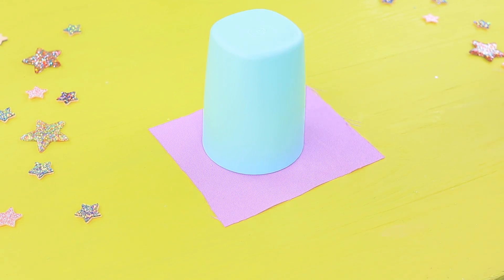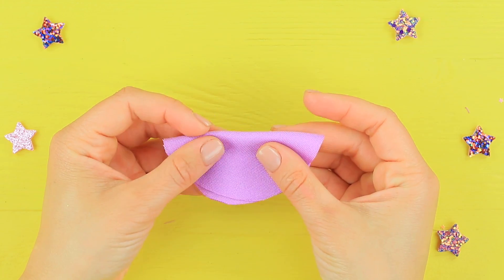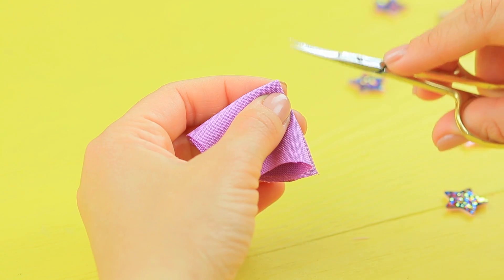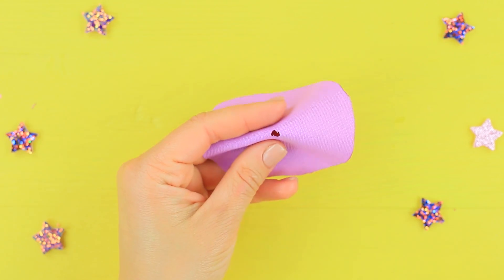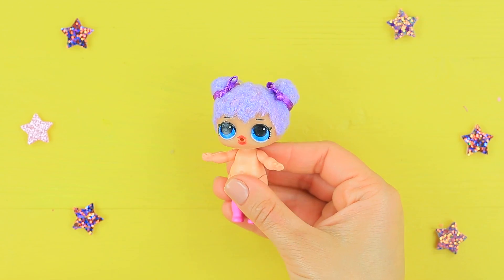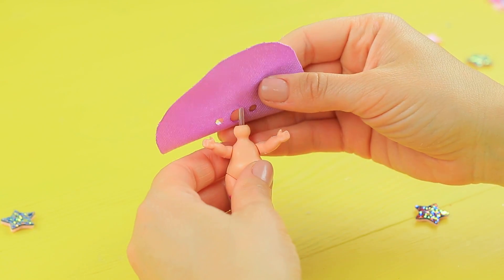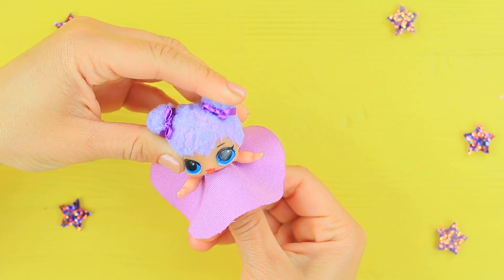Trace a big cup on fabric and cut out a circle. Fold it twice and cut off a little corner to be the neckline. Make two cuts for hands at the sides. Carefully remove the doll's head, put on the dress and stick the hands into the holes, then place the head back.